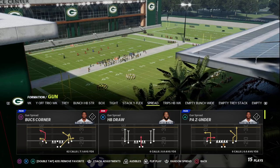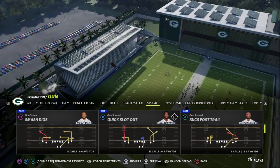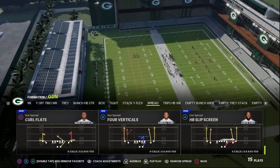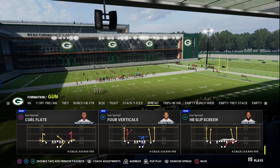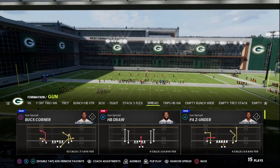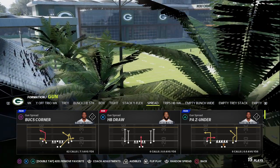When I'm building this concept — and you can do this from any formation or any play in the game — the big key is you have to understand how you're going to get the ball out quick against pressure, and also how you're going to use this to put yourself in a good position. I think the best play to do this out of is the Bucs corner.